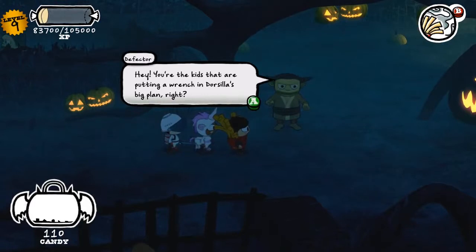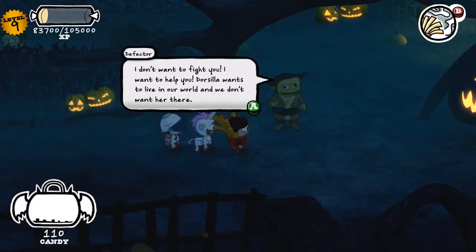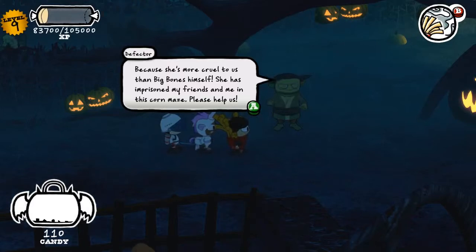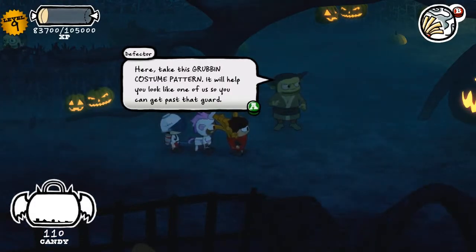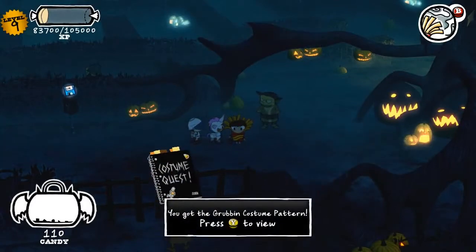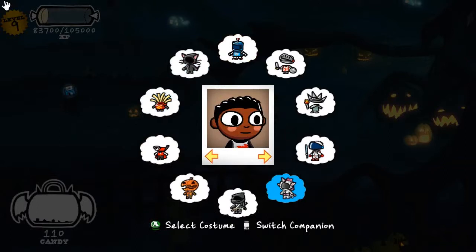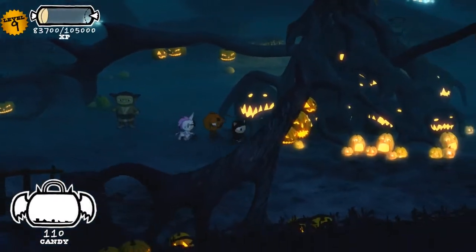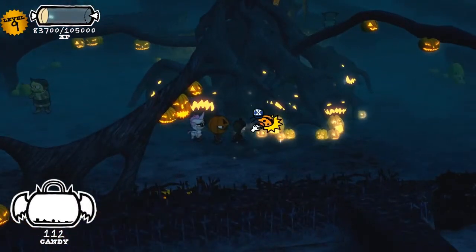We spotted a defector, though he doesn't want to fight us — that's a change. So they don't want Dorsilla with their world. I guess Big Bones is the big boss in Repugia. His friends are actually trapped within the maze and we're going to get a Grubbin costume pattern. Apparently his friends are trapped in this maze so we're actually going to have to go find and free them.